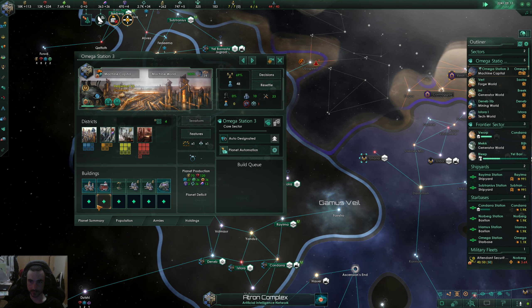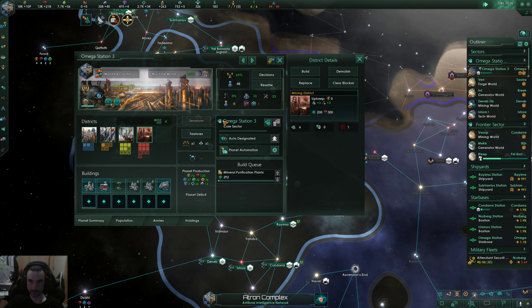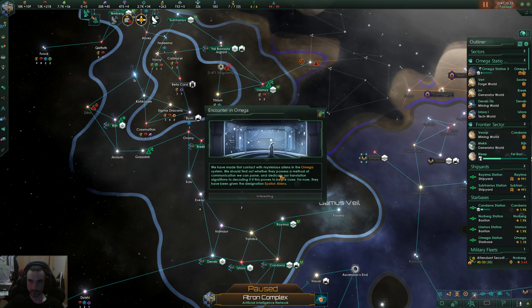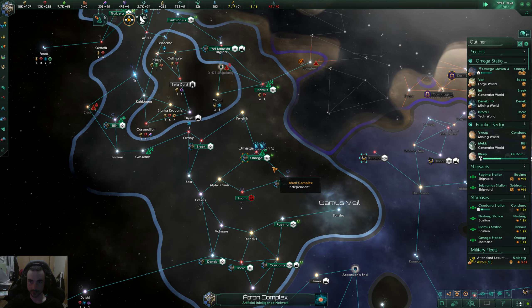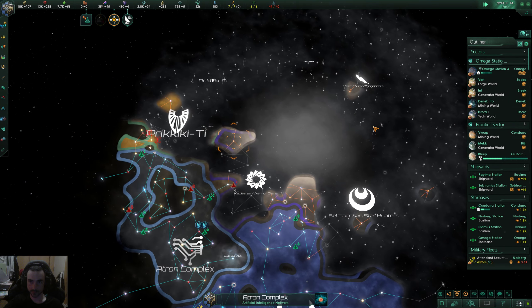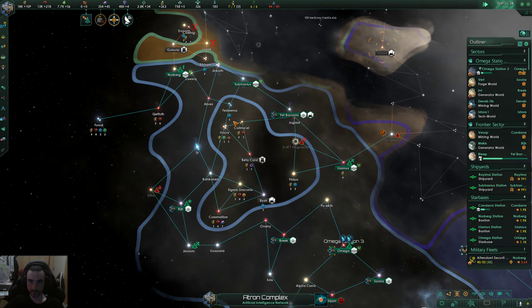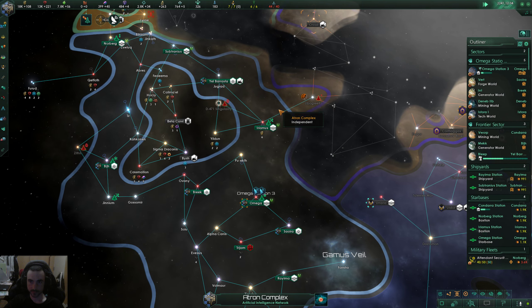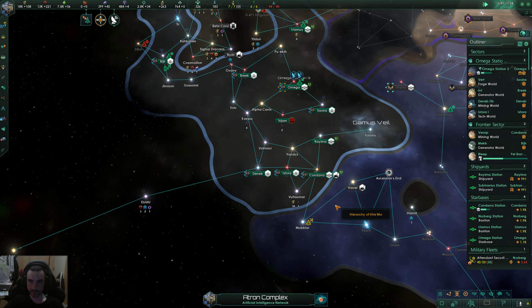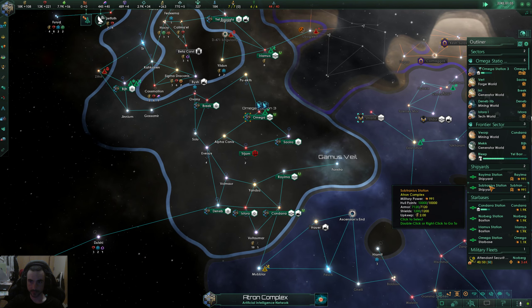This planet is ever in need of work. Here we go — this is going to be a big mineral boost right there. Some more aliens — maybe I don't have enough diplomats. We need to start focusing on these gaps in our borders so other empires don't just fly through and take it.